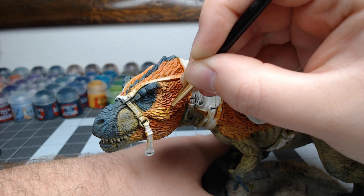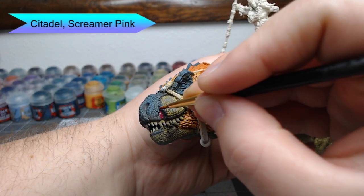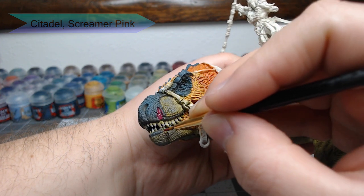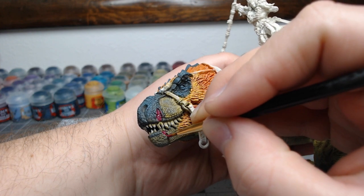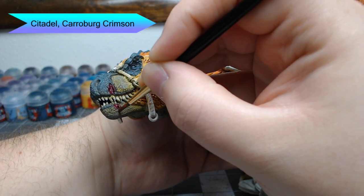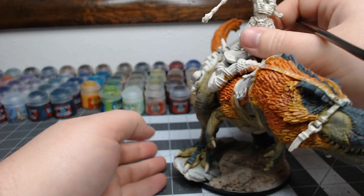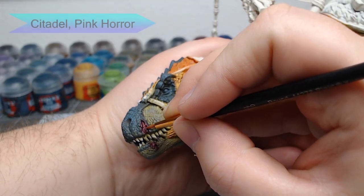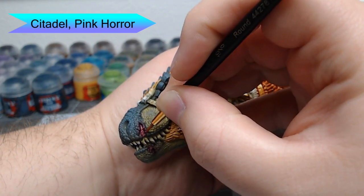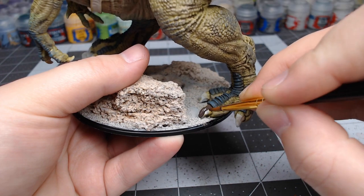Now that the feathers are done, we're going to begin working on the scars on the face of the dinosaur. I've used Screamer Pink to fill in the scars — just be careful not to get this on the scales around them. Once that base color is dried, we're going to use Carroburg Crimson to shade inside those scars. With that in place, I'm going to take Pink Horror and do some horizontal lines inside the scar, creating the appearance of different fibers of skin and tissue holding the scar together.